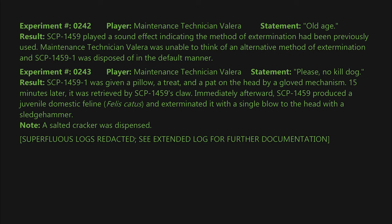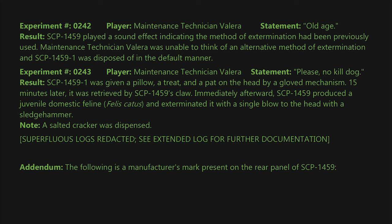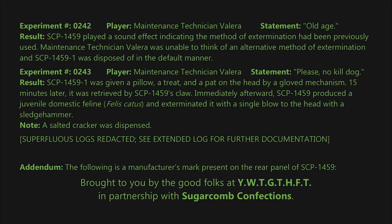Superfluous logs redacted. See extended log for further documentation. Addendum: the following is a manufacturer's mark present on the rear panel of SCP-1459 — 'Brought to you by the good folks at www.ywtgthft.com, in partnership with Sugar Comb Confections.'